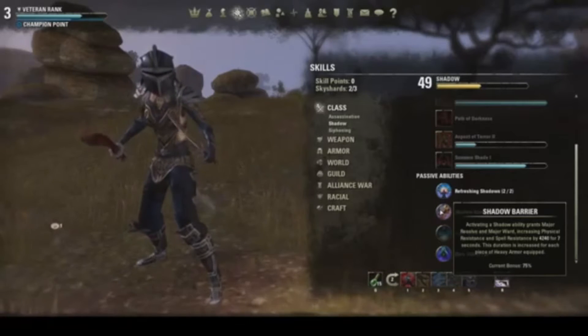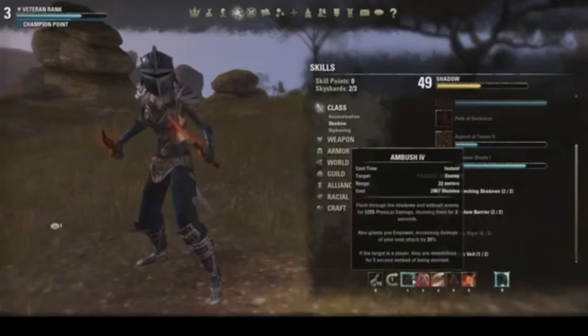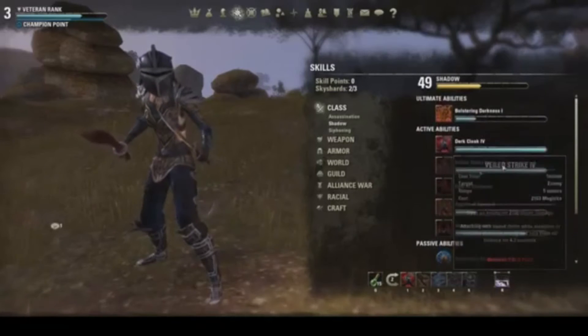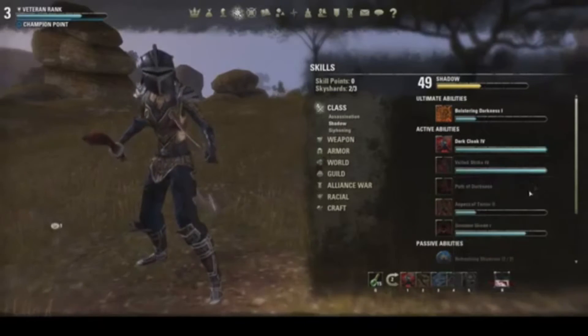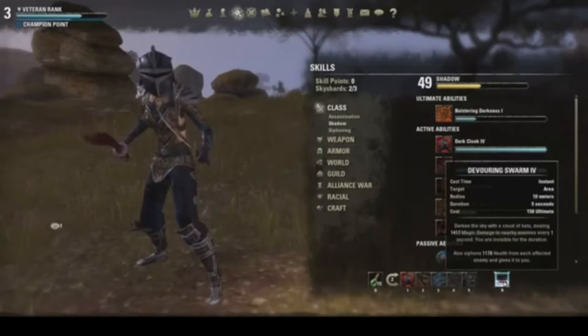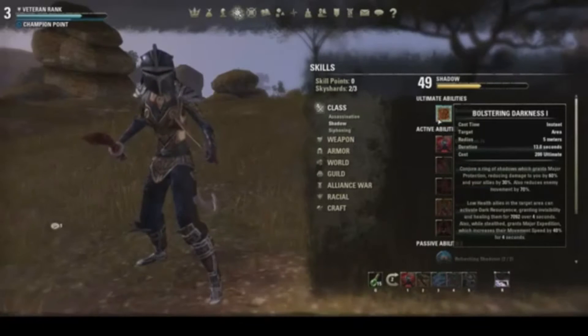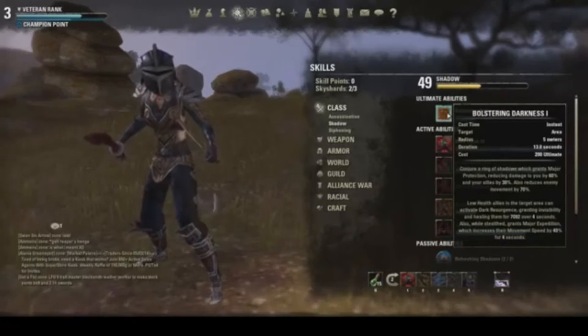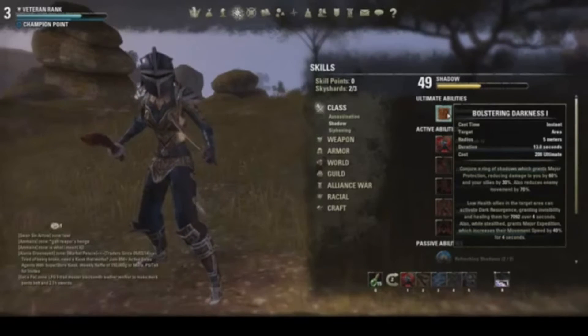I also use Shadow Barrier, which is a really good passive. Because you have Dark Cloak, Ambush, and you're going into Shadow abilities, this is really nice. You can also incorporate skills like Veiled Strike, Path of Darkness, and Summon Shade. Bolstering Darkness is also really good — if you don't have Devouring Swarm because you're still leveling up, it's a great substitute. It creates a ring around you which gives you major protection, reducing damage by 60%, and your allies also get 30%. It also reduces enemy movement within the circle, so you can move around and dodge attacks.